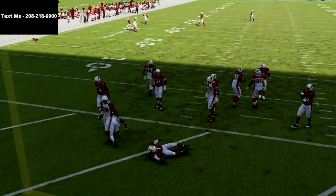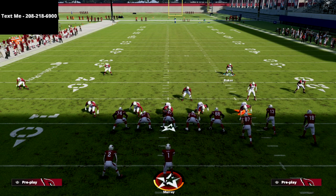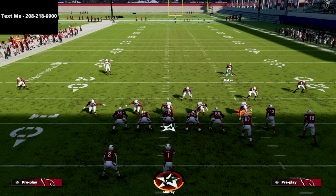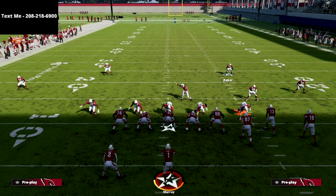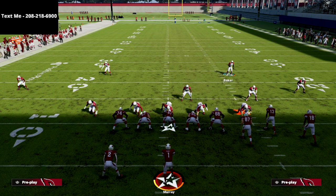I wanted to share this blitz with you — it's a real simple setup, literally two clicks, and then you can adjust your coverage from there. If you want to get the full nickel triple defensive ebook, it's on sale in the description for just $15, and we're going to update that guide throughout the season as things change and as we find new concepts. As it sits right now, this is probably my favorite defense to run in the game — it's very balanced, good against the run, good against the pass, and you can send some incredible pressure out of it.